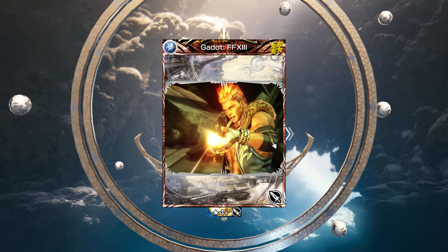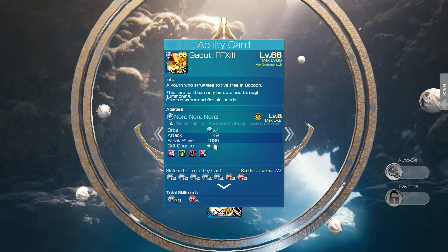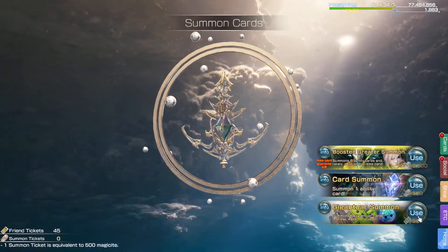Gadot - Nora, Nora, Nora. Area water attack, lowers defense against break. That's a lot of break power and it actually helps out too because my Ace Striker job is missing a good water ability. Celestrade's good, alright, cool.